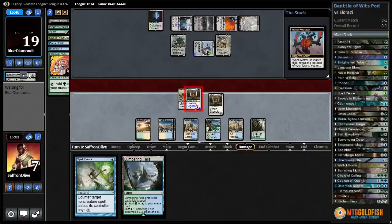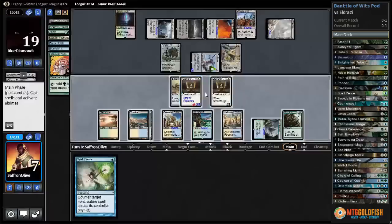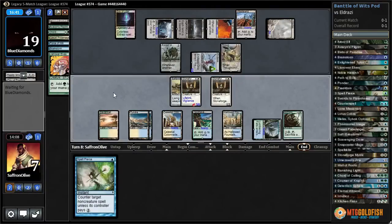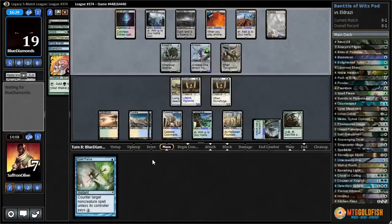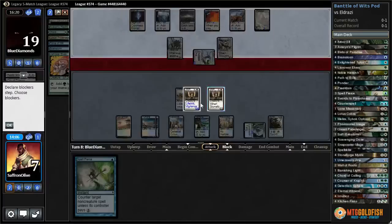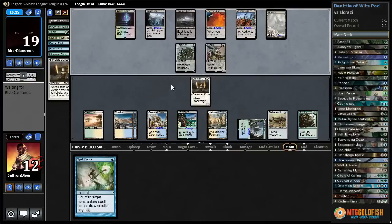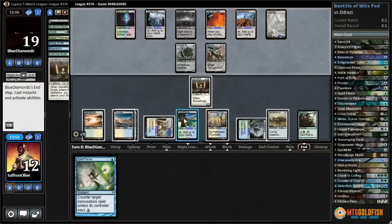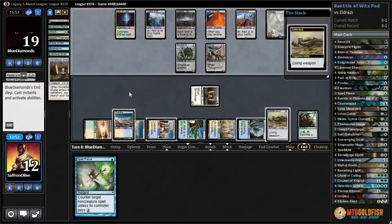Step one is attack with Stoneforge — I'm gonna block with Matter Reshaper, gain a life. Matter Reshaper reveals Wasteland, not too scary. Let's play Lumbering Falls so we can attack. We can sack Stoneforge. Let's just pass for now, stay on defense because we want to be able to block — pick up Batterskull, replay Batterskull. Even though it feels bad not to activate Birthing Pod, I'm gonna go attacking. We'll block with both, hopefully they didn't peel a Dismember.